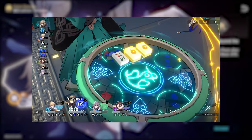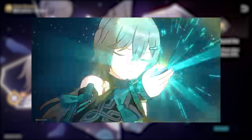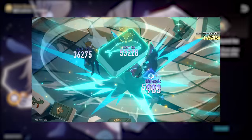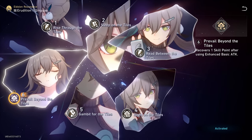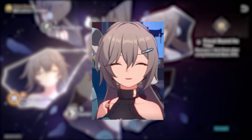The best way I can describe E6 is that it's like giving Qingqiu a stim pack — everything she already does well gets amplified by a significant amount. The most important part about this Eidolon is that you'll be able to gamble more with Qingqiu, and that'll make her happy.